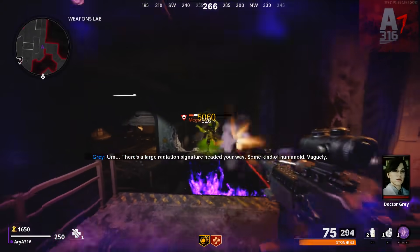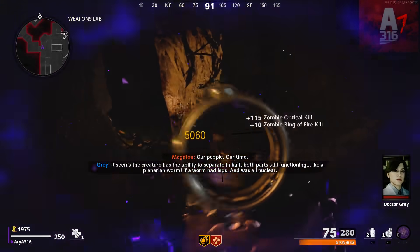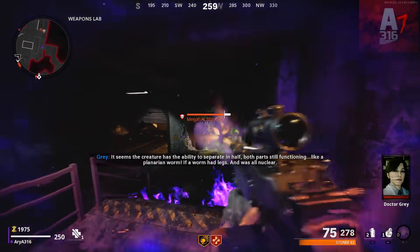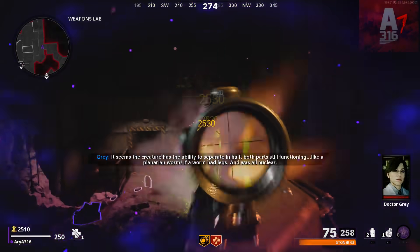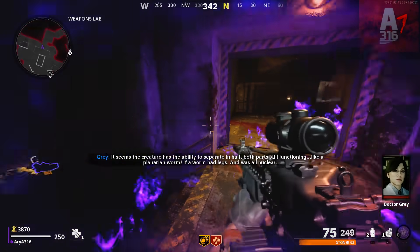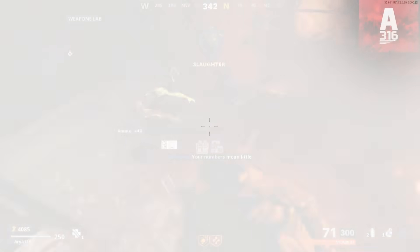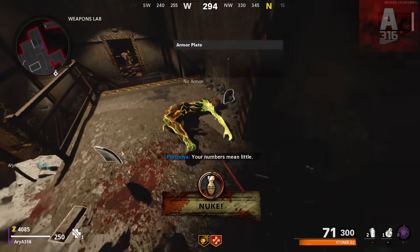In Cold War Zombies, we still have the new point system, but people don't really mind as much. Because this time, the devs actually designed the other gameplay mechanics to be complementary. For example, your perks can do more now, so not only does it feel more satisfying to buy and use them, but it feels more necessary as well.